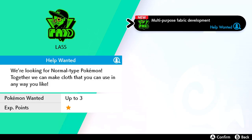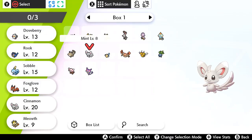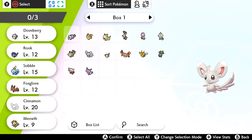There's a new job posting from Lass! We're looking for normal type Pokemon — together we can make cloth that you can use any way you'd like. That's so cool! And then you choose Pokemon from your boxes to go and help out. I want to go ahead and have Cinnamon go help out because she's normal type.